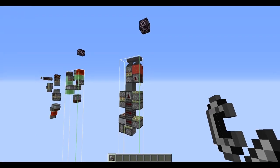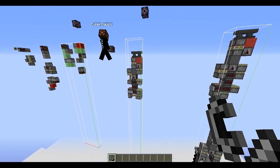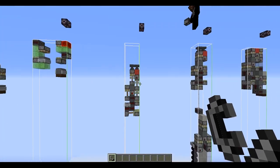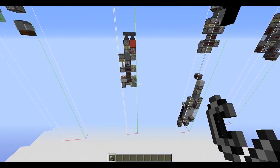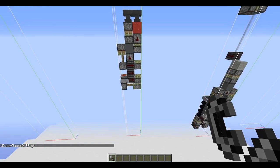I think I should just show how it works. As you can see, it's really compact and also pretty fast. Oler knows the exact timings — it's 52 game ticks per block.